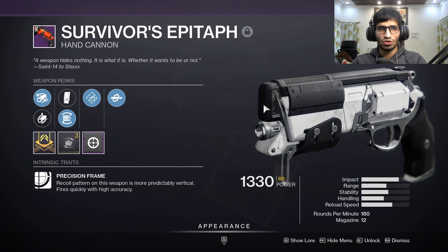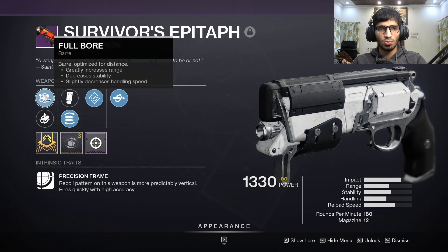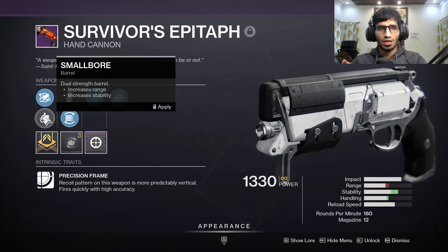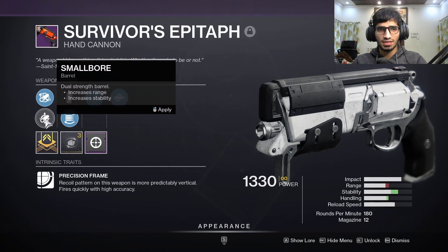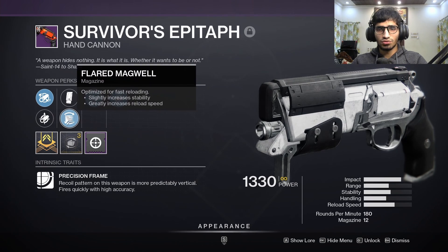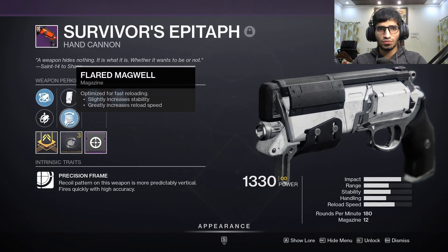For PC, stick with 120s or 140s. As for the weapon perks, I have Full Bore — gives you plus 13 range, minus 9 stability, and minus 4 handling speed. Small Bore gives you plus 6 range and plus 6 stability. Extended Mag, Flared Magwell — gives you plus 5 stability and plus 14 reload speed.